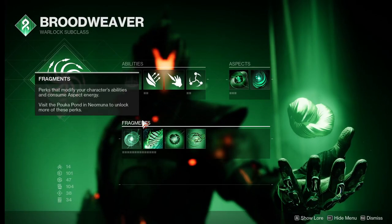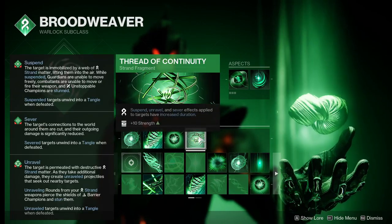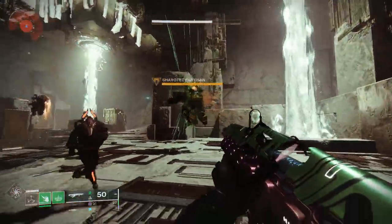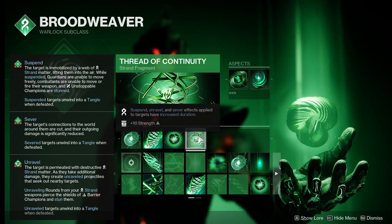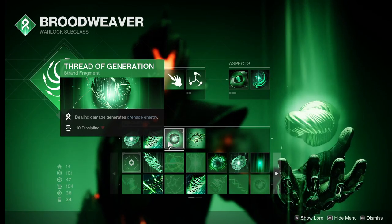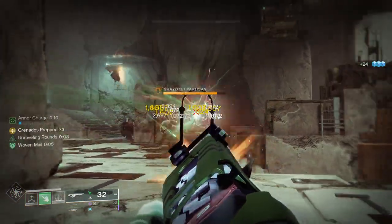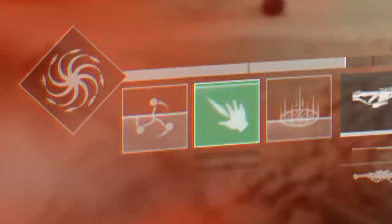Now this build truly comes to life in our Fragments and Artifact perks, so let's start with the Fragments. First we have Thread of Continuity, which increases the duration of our Suspend and Unravel effects. This is a very solid Fragment that plays into our build excellently. Thread of Generation gives us Grenade Energy for dealing damage to targets. Grenade Energy gain does not scale with how much damage you do, so sustained weapons like our Quicksilver Storm play excellently into this.